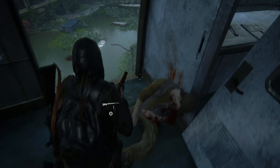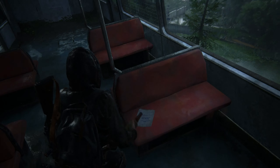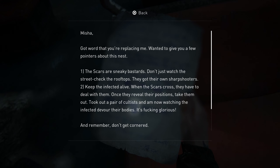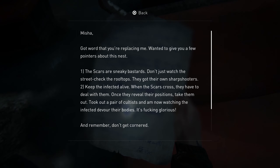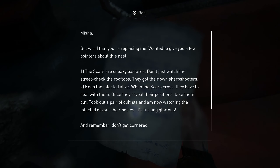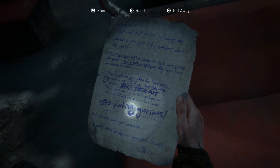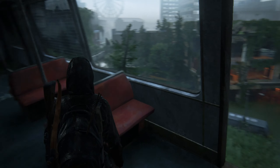After you've come through here, throw that rope through the roof into the door so you can come around. There's a note here about the sniper: 'Misha, I got word you're replacing me - wanted to give you a few pointers. The scars are sneaky bastards. Don't just watch the street, check the rooftops - they've got their own sharpshooters. Keep the infected alive when the scars cross - they have to deal with them. Once they reveal their positions, take them out. Took out a pair of cultists and am now watching the infected devour their bodies. Don't get cornered - may your survival be long and your death be quick.'